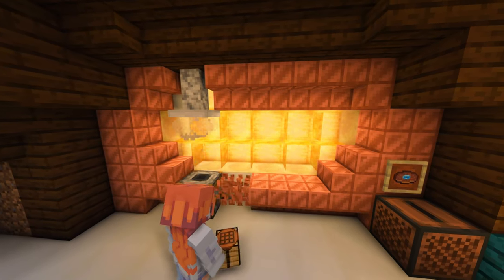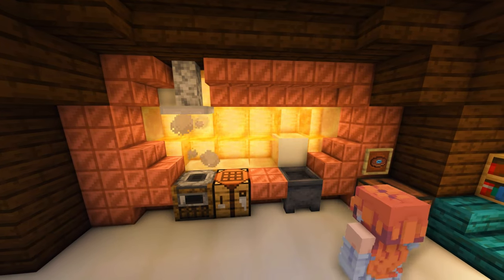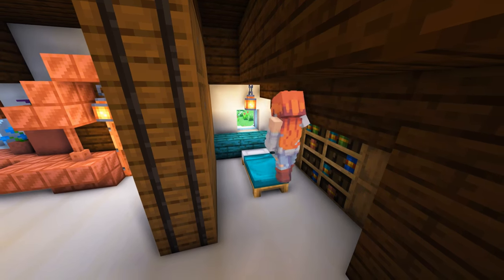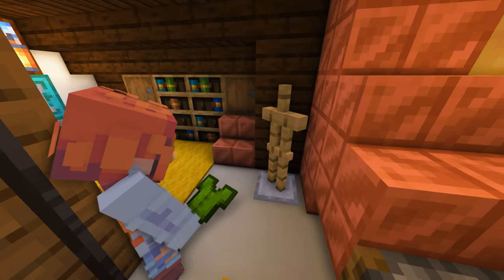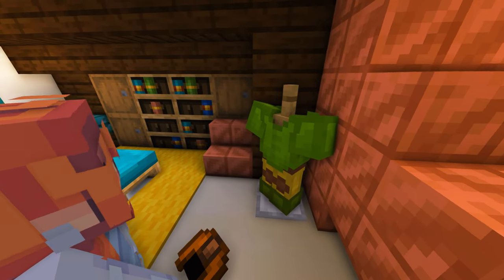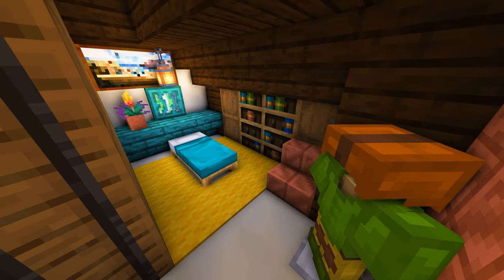Here's a cute little trick for the kitchen: I put a campfire under a smoker and it feels like you're actually baking some nice cakes or whatever you want to bake. And this is a very cozy but very small bedroom. I like to make it feel like its own room but not completely wall it in — it gives an open feel while still being a private room. And of course you want to change clothes once in a while, so I placed an armor stand there.